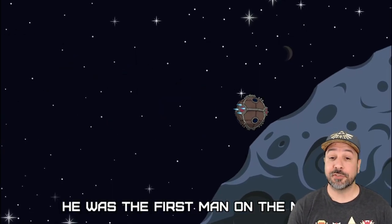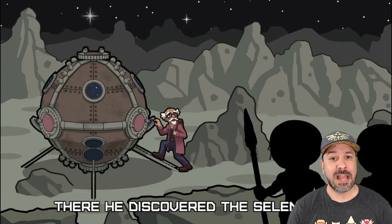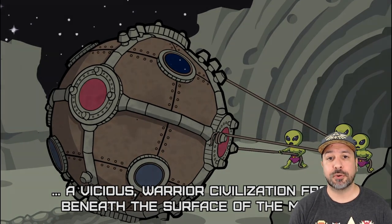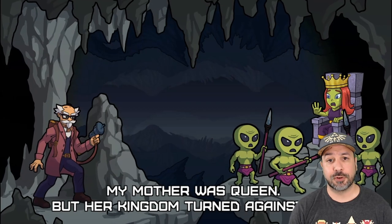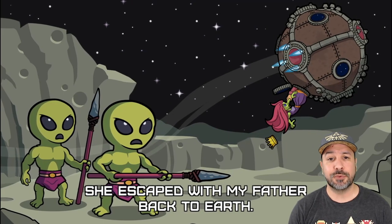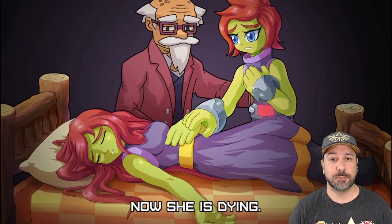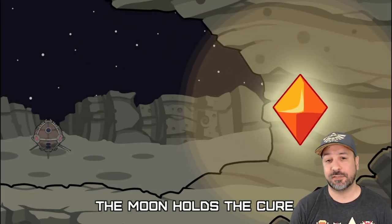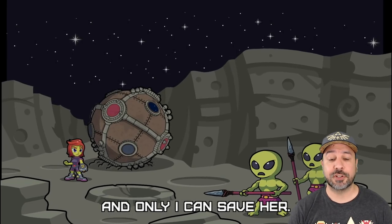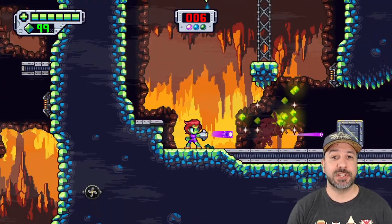The storyline in Moonraider is delivered in a very retro Mega Man style, rolling every time you're on the title screen and presented in about five or six different animations. It basically amounts to: your mother used to be the Queen of the Moon, she meets your father — an Earthling — and unfortunately her people turn against her. Your father saves her by bringing her back to Earth, and years later you find out she is gravely ill and the only way to save her is with gems found on the Moon. You must collect these gems and save your mother. This storyline is very simplistic because, in pure retro fashion, the focus of this game is really the gameplay — you'll get no other storyline elements until the end credits.